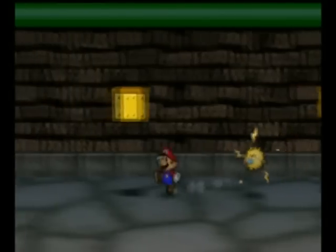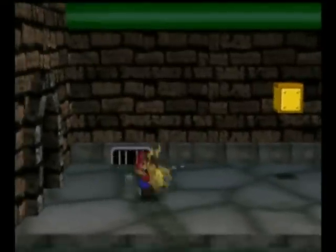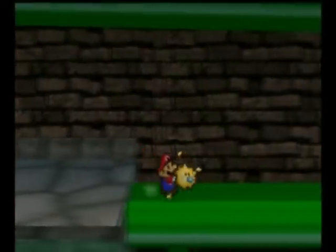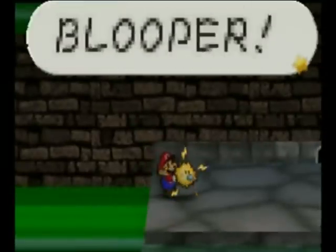Hold Watt, and there's a secret block right there in which there is a Super Shroom. Let's go ahead and hold Watt through the duration of a lot of this, because I know there are going to be secret blocks, and going across this bridge...